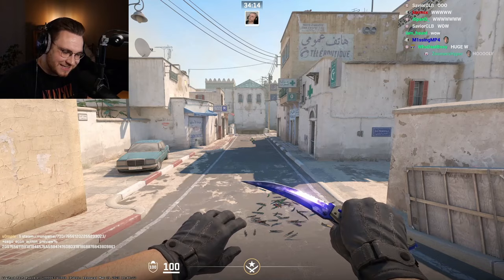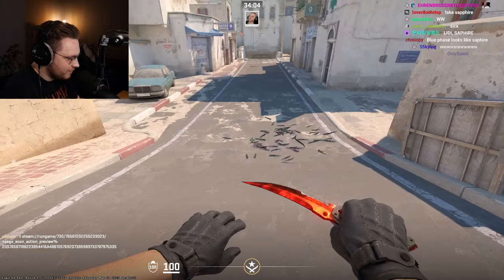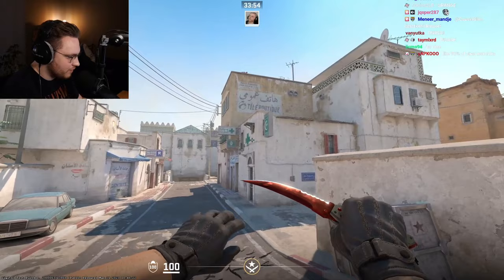Ruby is next. For all the ruby owners in the chat — here you go, this is how it looks in CS2. That is nice, I prefer it on the flip knife than on the other knives we've checked so far. I like that. The orange doesn't bother me as much here — not sure why.